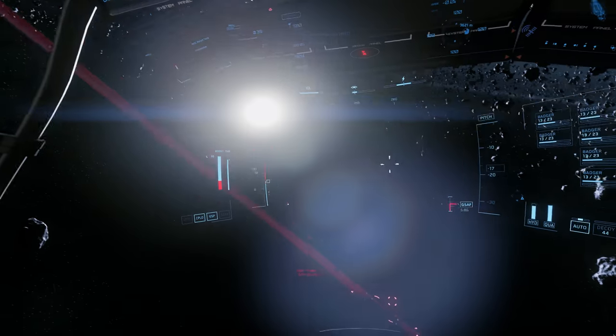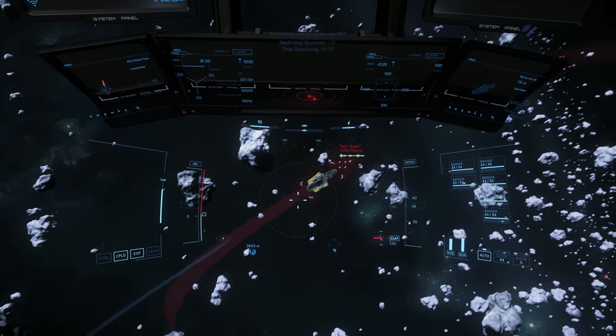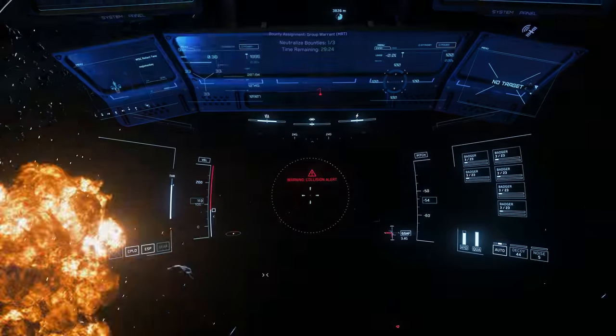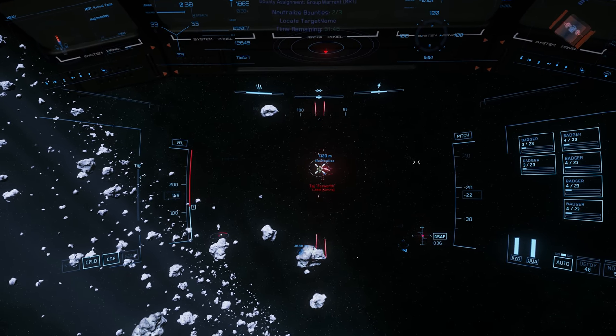On top of all of that, the Tana is armed with a generous armament of 20 size 2 missiles — yes, 20 — which brings a considerable boost to the combat potential of this ship. Defensively, you get two size 1 shield generators, which is pretty much the standard for light fighters.